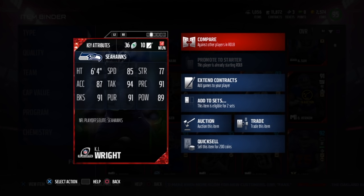85 speed, 77 strength, 91 play recognition, 89 hit power, 91 pursuit, 94 tackle, and 87 acceleration.